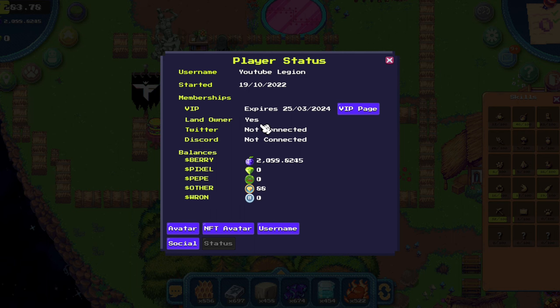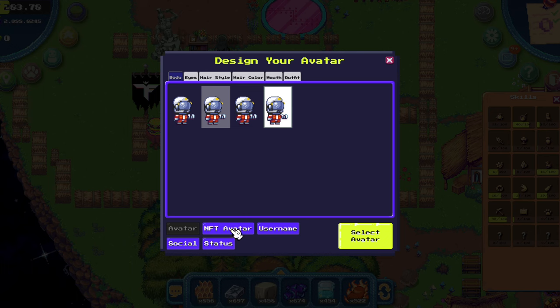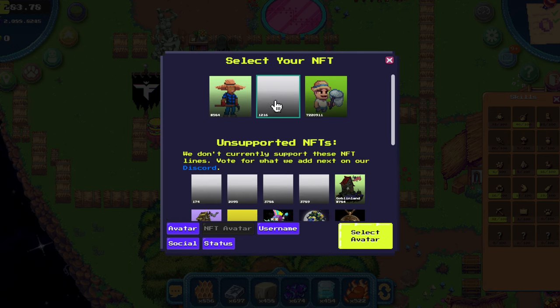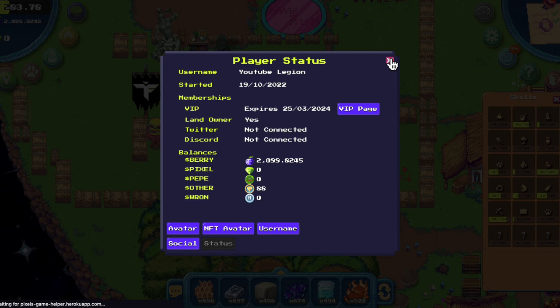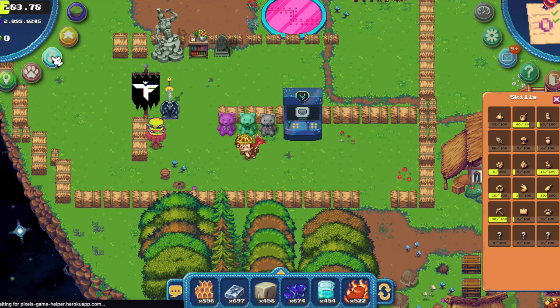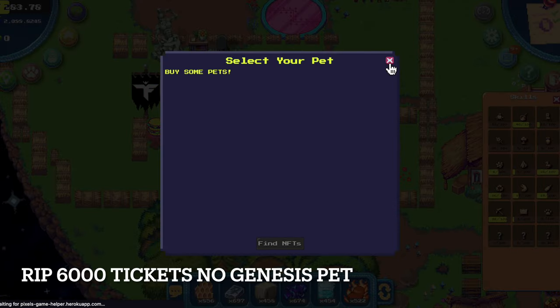Then we have the player status. I've played this game since 19 October last year, so more than a year. Here you can see if you have VIP, if you have land, and whether Twitter and Discord are connected, and all the tokens that are in game. You can change your avatar here, change your NFT avatar from here, and change your username for 1000 berry. Then pets, if you have any — at the moment I don't.